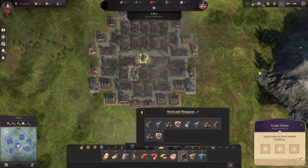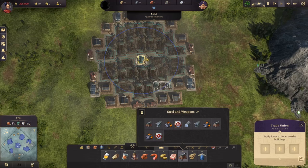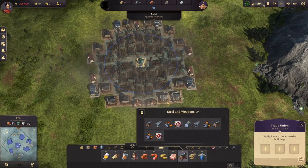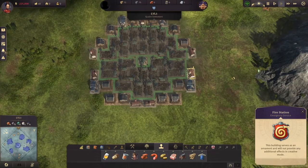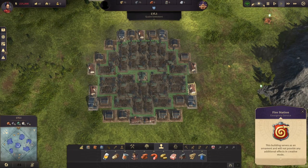Now for the dedicated trade union stamps — the first one is dedicated for steel, meaning just the furnaces. We can fit 29 furnaces into this layout: that's 58 per minute without any items or working conditions. You'll definitely need a number of warehouses all around, plus fire stations and police stations if you increase the working conditions. This is definitely one of the most useful stamps today because you'll need a lot of steel — not just for steel beams but for many other productions across the game.